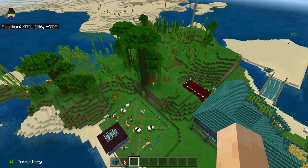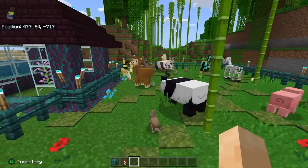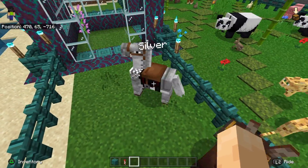So this is my farm, which is my stable. Got Brownie over here. What's up Brownie? This is my main source of silver.